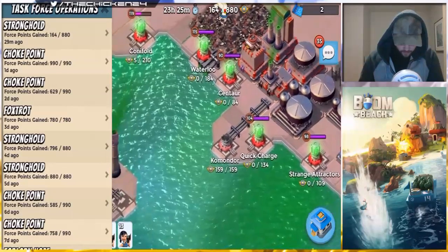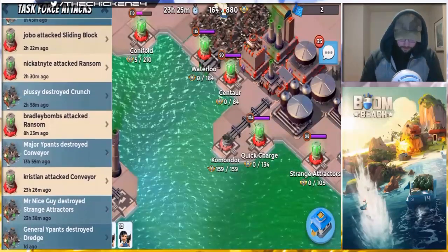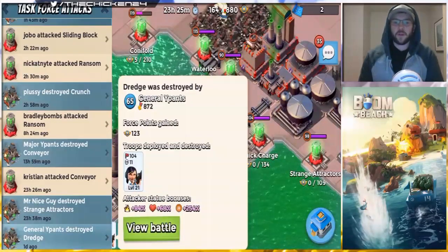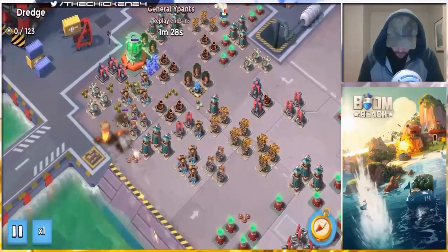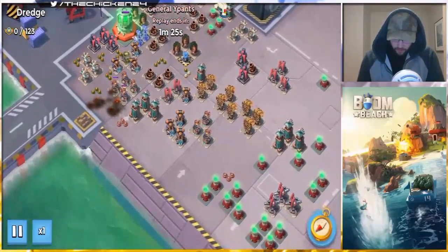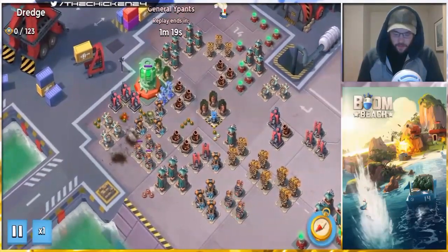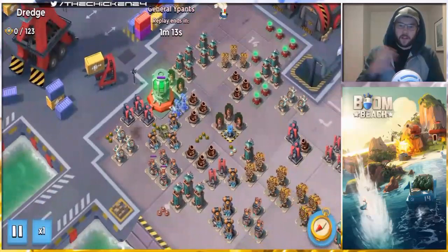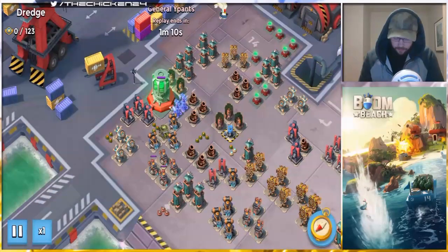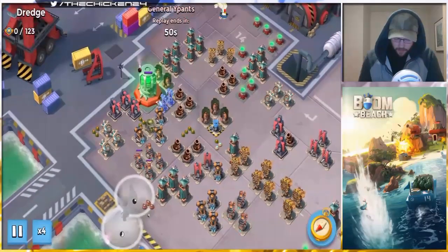We showed this attack already in the last video but I'll recap it anyway just for the sake of having it all together. So we got General Y Pants going in on Dredge. Like I said, Dredge usually has two spots you can go — either down by where the shock launchers are, where you need a few shocks to clear out the whole area, or you can go up where Y Pants is going here.